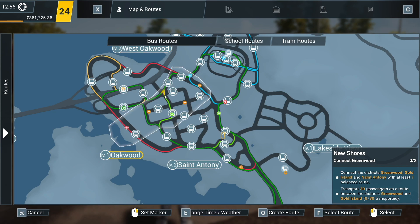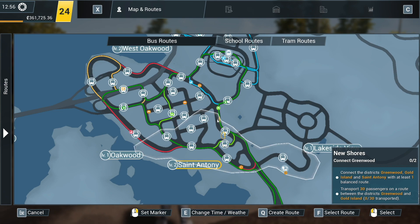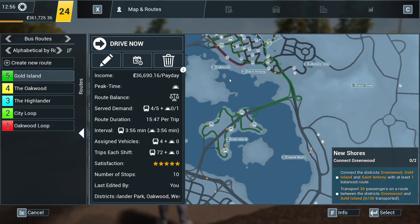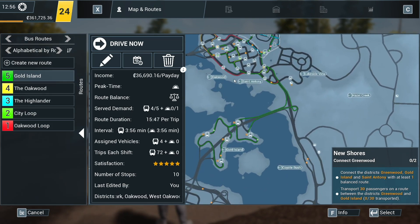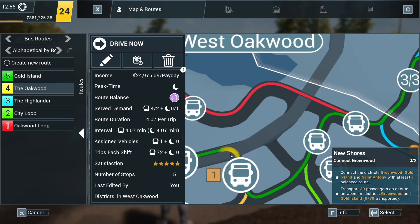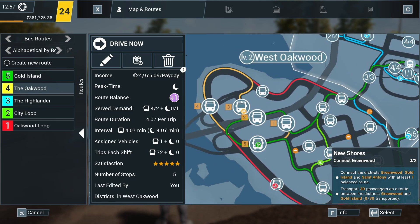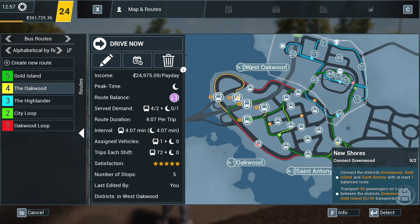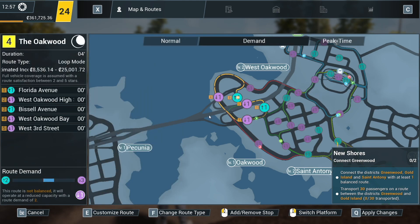This light green one here you can barely see - it comes down here and goes up there, but where it goes from there I don't know. And then there's this sort of yellow one. So if you look at the routes here, this is my Gold Island route. I would have thought that would show you just the route, but it's still showing the other routes. Oakwood is actually really small - it's literally just these here.